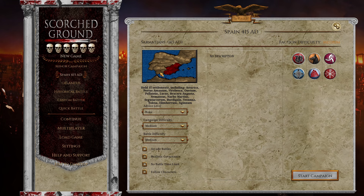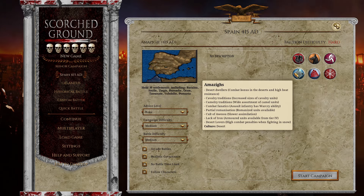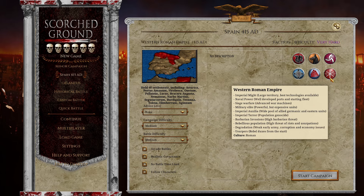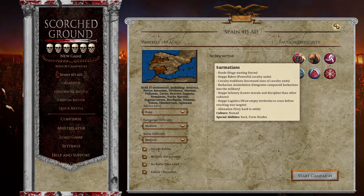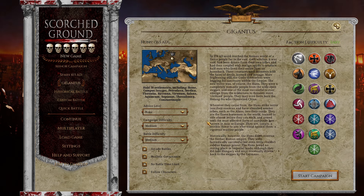There's also the Spain campaign, set in 415 AD when the Iberian Peninsula was in complete chaos during the reign of Honorius and after. It's a little more in alpha than the other campaigns but plays well. The mod's theme is brutality, and the units look really nice. I'll show off all three campaigns, focusing on the Gigantus one, and get into some battles to show off the unit rosters.